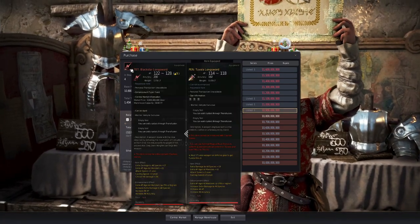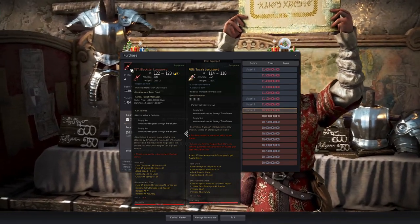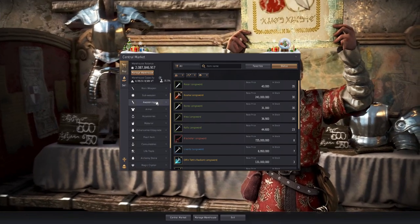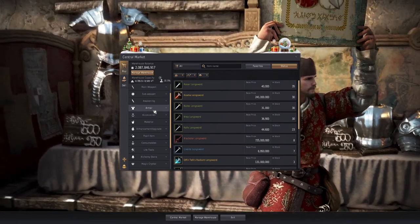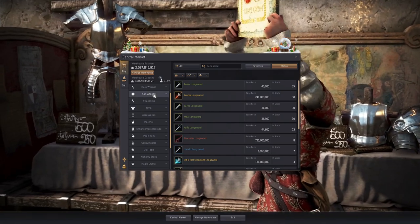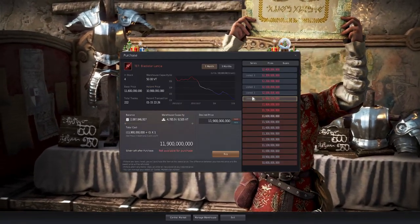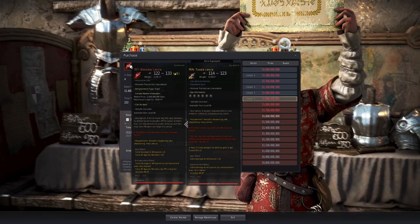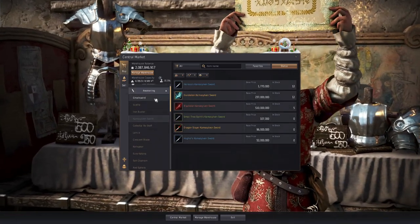If your goal is just to get geared, buy from the market. If you want items with your name on them, first make sure you have good AP and DP before aiming for self-enhancement. For context, when I got my first PEN Crescent Ring and Voltara built by enhancing, I was at negative 38 to 41 billion silver. So keep that in mind — save up money and don't spend on unnecessary things. You could reach these gear goals within a week, a few days if lucky, or a month for casual players.